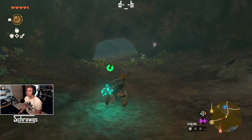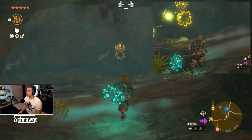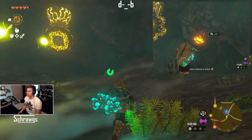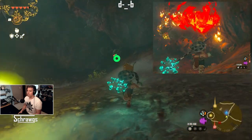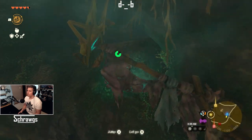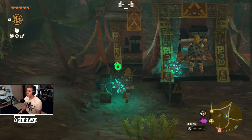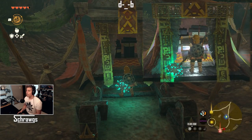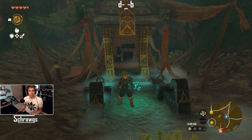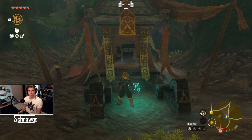There's also an electric like-like blocking the entrance to where the rubber armor is. I just avoided this guy and didn't bother trying to kill him — just made quick work of getting past. Then here's the secret room where the rubber armor will be found. There's the chest right there. So those are the three pieces of armor. Hopefully that was helpful, and thanks for watching — we will see you later!